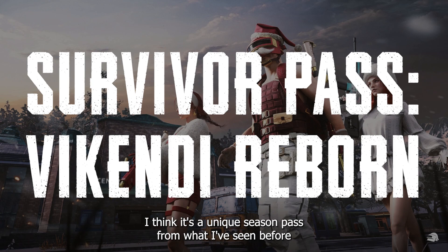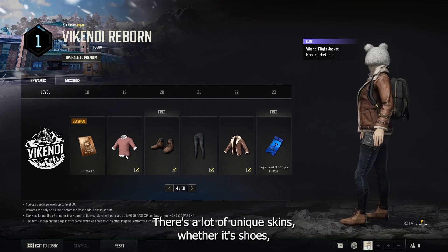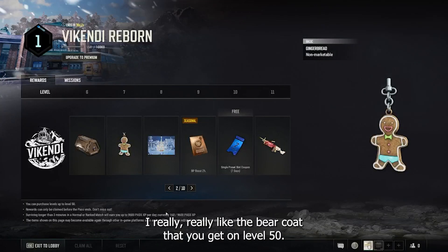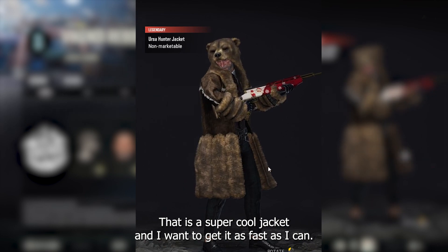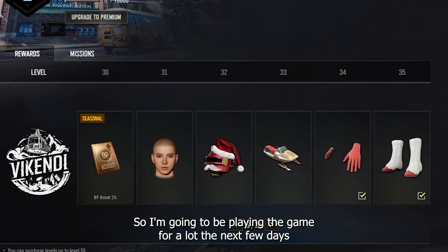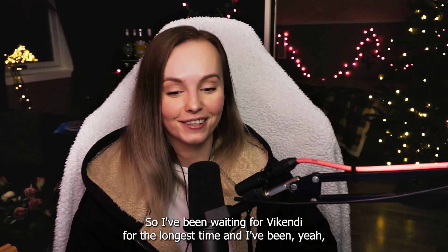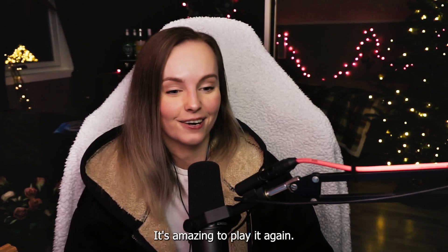I think it's a unique season pass from what I've seen before and I really love it. There are a lot of unique skins — whether it's shoes, hats, jackets, weapon skins, or charms for your weapons. I really like the bear coat that you get at level 50; it's a super cool jacket and I want to get it as fast as I can. I've been waiting for Vikendi for the longest time and I've been so excited — like a kid on Christmas Eve. It's amazing to play it again.